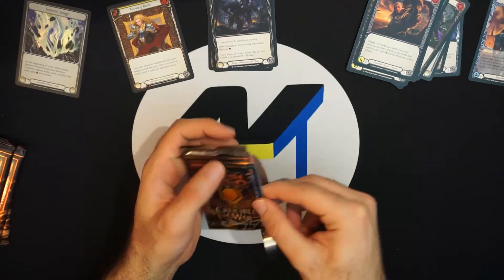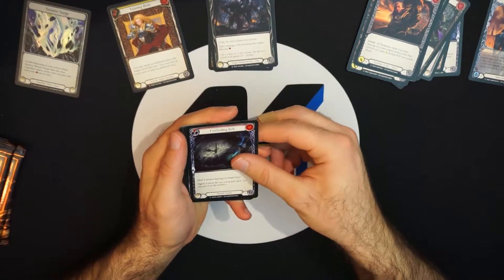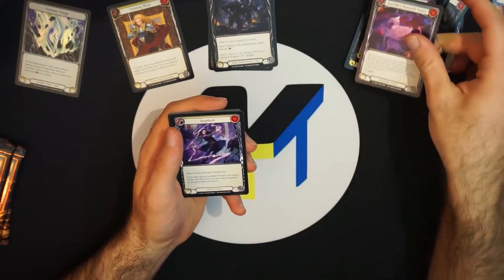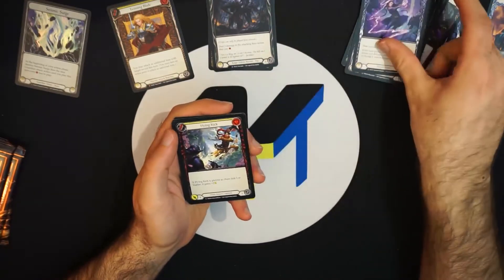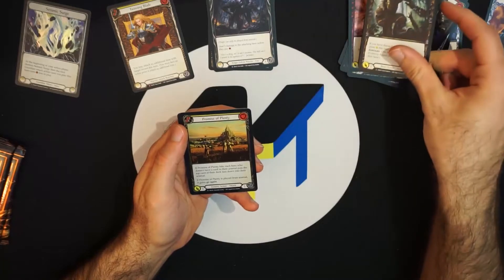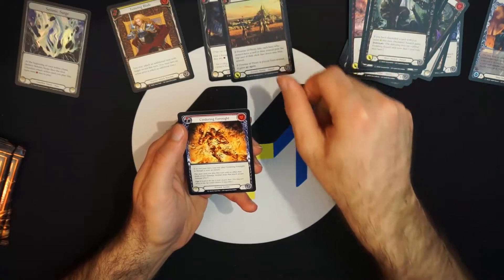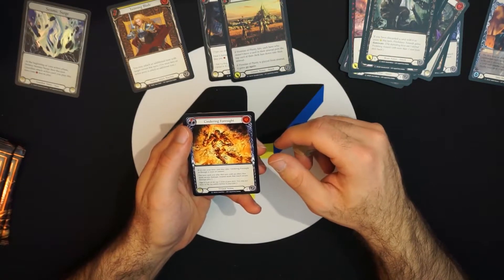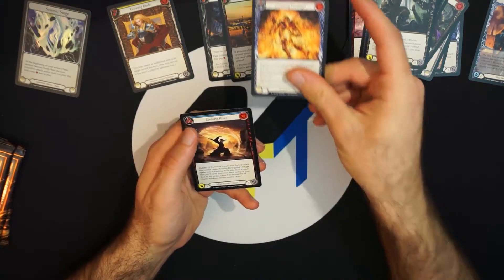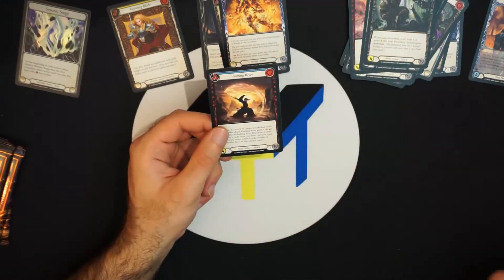Pack three: foreboding bolt, research notes, snapback, flying kick — beautiful art — soul bead strike, out for blood, predatory assault. First rare: promise of plenty. Second rare: cindering foresight — that art is so brutal, I said it was nice but I couldn't see the full angle. Third rare: rushing river — just beautiful and mesmerizing. I'd put that on a playmat as well. Three rares out of this pack.